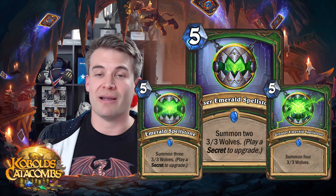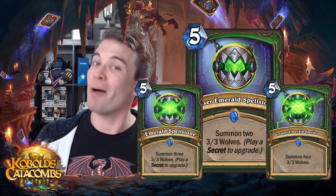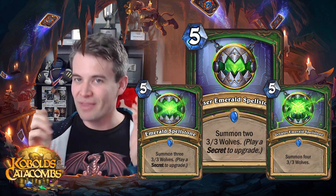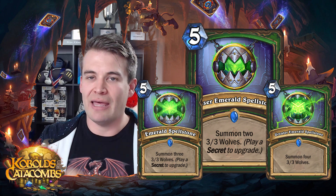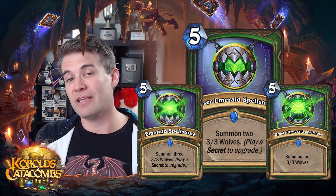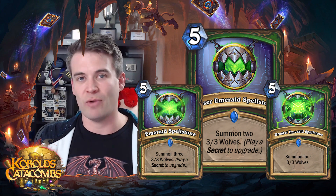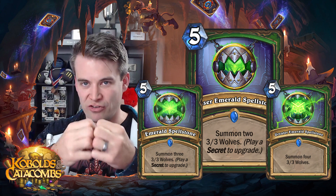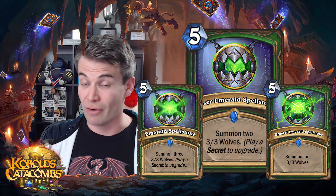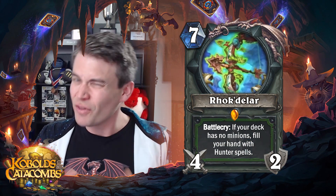Just like the Cathrena Winterwisp deck I was talking about — you don't want to play beasts but you do want to have threats at this point of the curve — your deck probably already has secrets because you want to play non-beast things like Cloaked Huntress in the early game. This card is very powerful, and if Duskbreaker is a very popular card I think this card will probably not really see much play, but if that card isn't dominating the metagame, I think this is extremely strong against any minion-based deck where you're trading in the early game. So this card is great and will be one of the better cards in most of the decks that it's in.